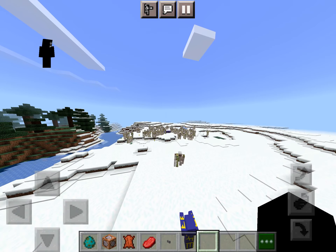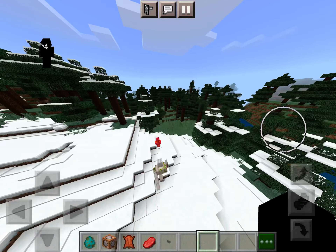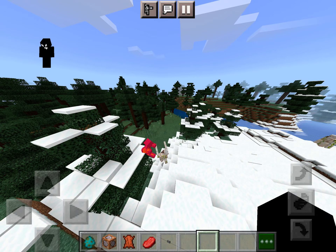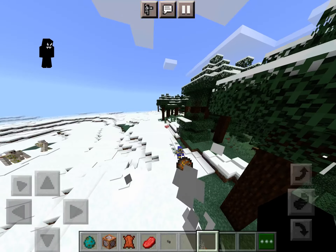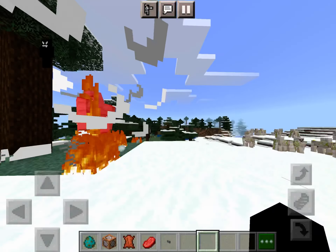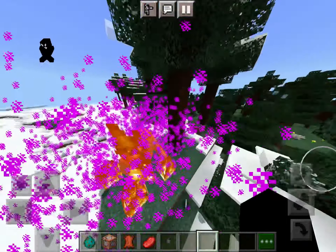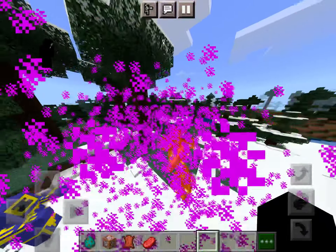Golem number one's coming towards him. Why is it not attacking? Oh, now it's attacking. Look — the golem is getting bombarded. It's a special attack! Look at the golem, guys — look at it, it's just jumping on them.